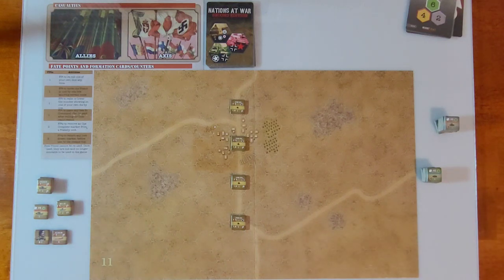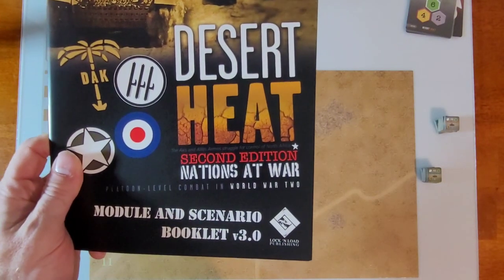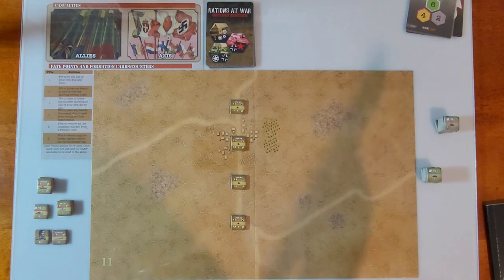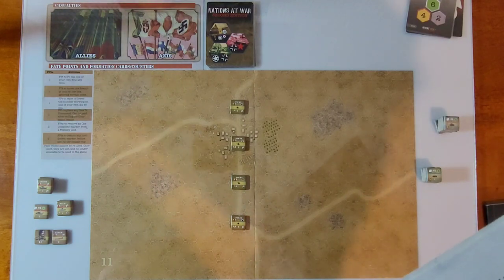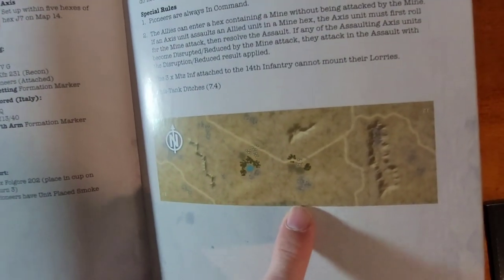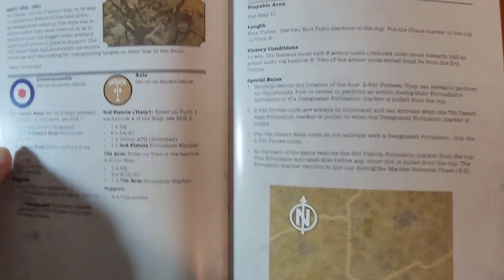If you're wondering what this game is, you probably do recognize it — it is Desert Heat Nation at War. I was going to play the scenarios in order, but unfortunately I got two map 11s and did not have a map 12. So I can't play the first non-tutorial scenario, which is No Time to be Disorganized — that needs maps 12 and 14. I've contacted Lock and Load and they're sending it to me, so I'm going to do Rats in the Dust instead.